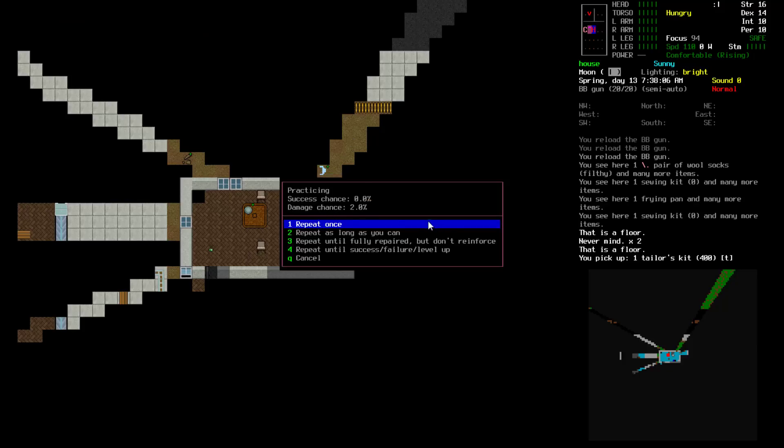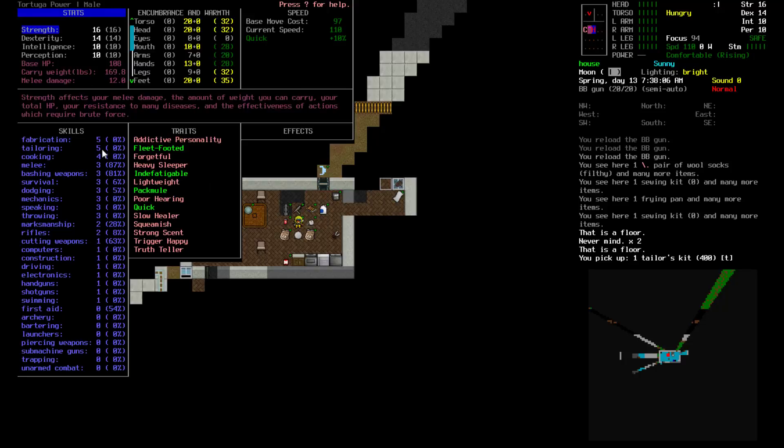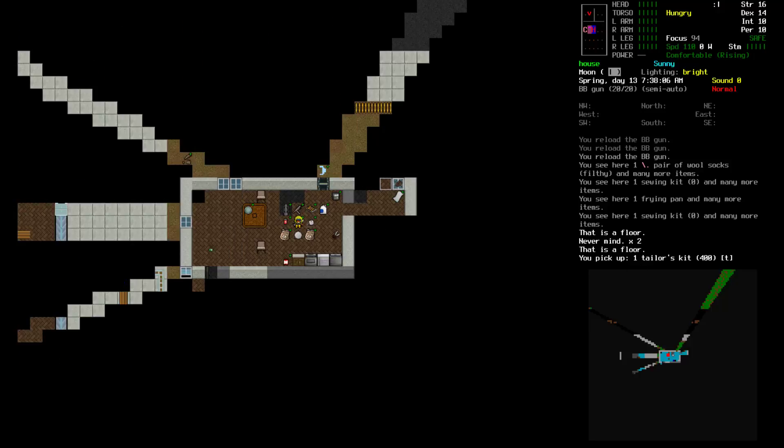For example, if I try to grab my tailor kit and activate it, repair something — let's say I wanted to reinforce these army pants — it won't let me currently. There's no chance of success. It says practicing, but this doesn't actually practice, because my tailoring skill does not leave 5.0. I don't know what's missing to allow me to get my army pants reinforced. Maybe the army pants have a different material that I need. I'm sure somebody will correct me in the comments.